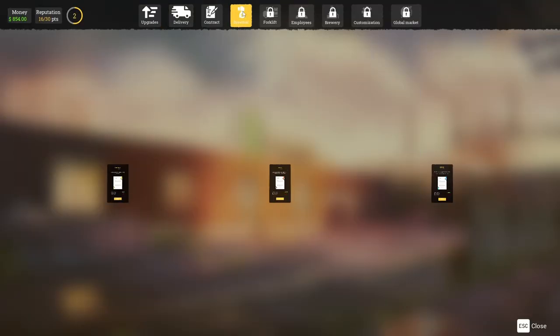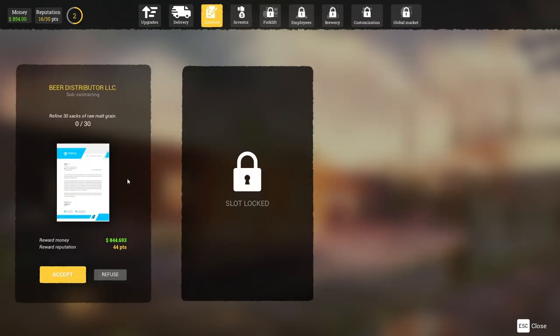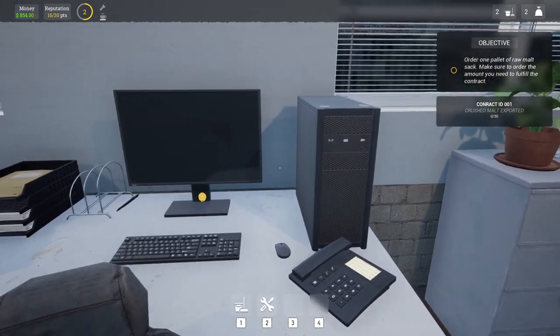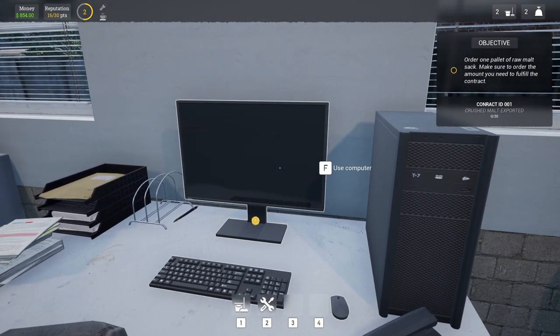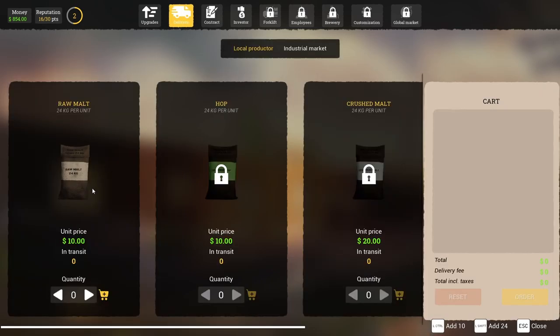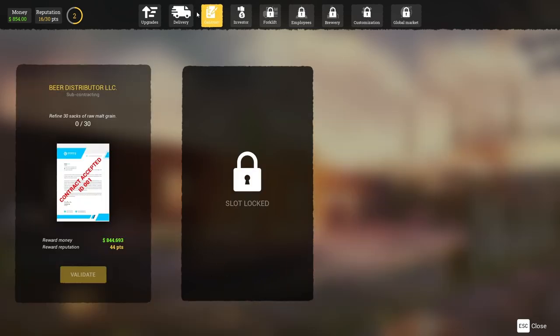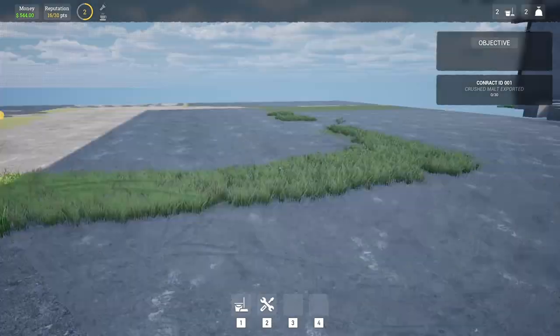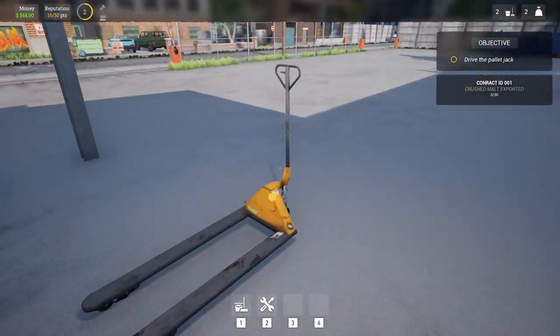It wants us to do contracts as well. Oh, these are investors — contracts. 30 sacks of raw malt grain — we'll take it. And then we need to order it. So I guess we'll go in here and check — raw malt grain, perfect. I need 30. There's no easy way to do this, I just have to click through. Add to cart. Oh, there were buttons down there you could use — like add 10 or add 24.